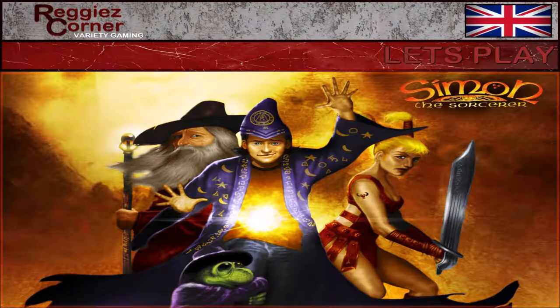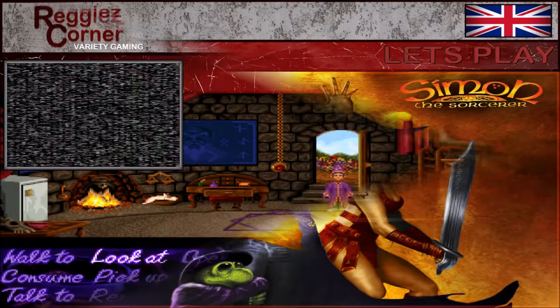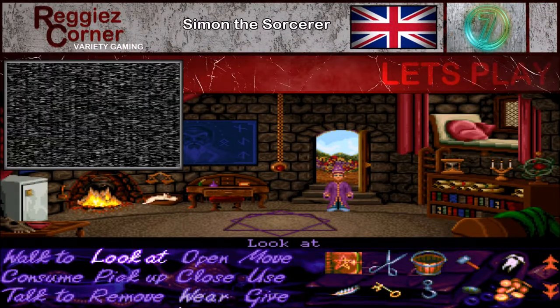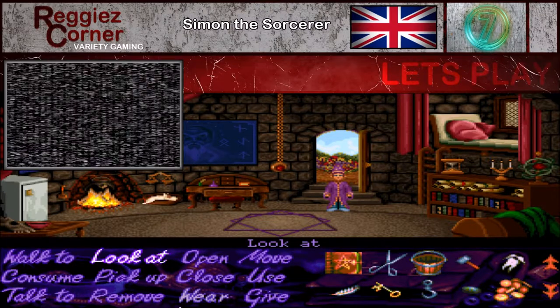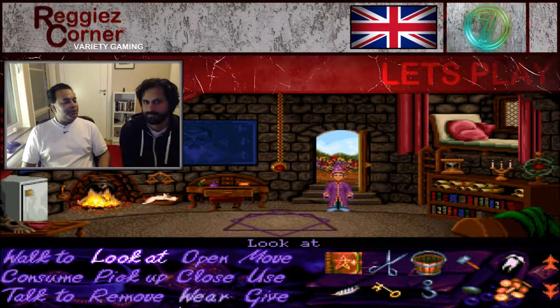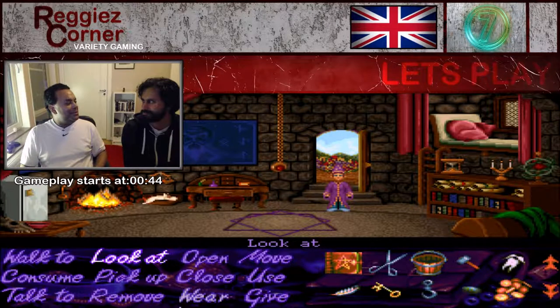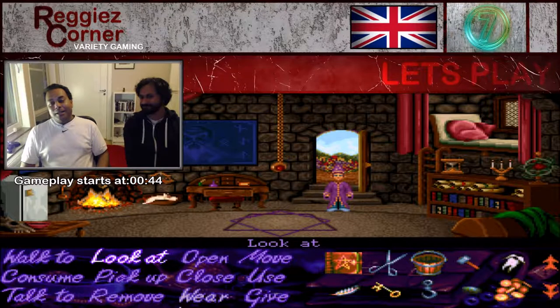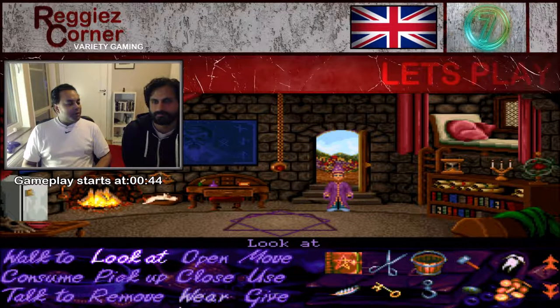Welcome to Reggie's Corner Variety Gaming. We are back with part 7 of our Let's Play of Simon the Sorcerer. Last time we unfortunately left on a bit of a cliffhanger, if we want to be kind to ourselves, because we got plain stuck. In this part we're gonna solve that problem.